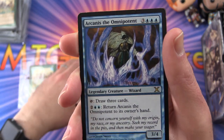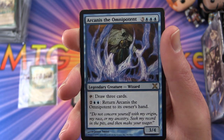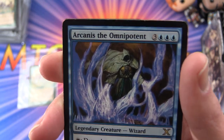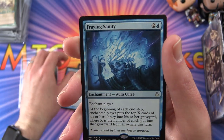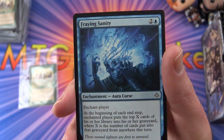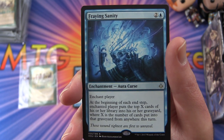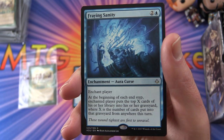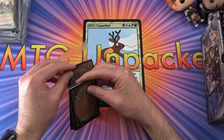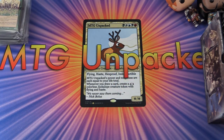Jack's first rare is a 10th Edition rare: Arcanis the Omnipotent — legendary creature wizard, three-four for six mana. Tap: draw three cards. Pay two and two islands: return Arcanis to its owner's hand. The second rare is Fraying Sanity — one of my favorites for milling. It's an enchantment curse for three mana: enchant player. At the beginning of each end step, the enchanted player mills X cards, where X is the number of cards put into that graveyard this turn. If you're a mill fan, leave a note in the comments — and if you absolutely hate mill, also leave a note.